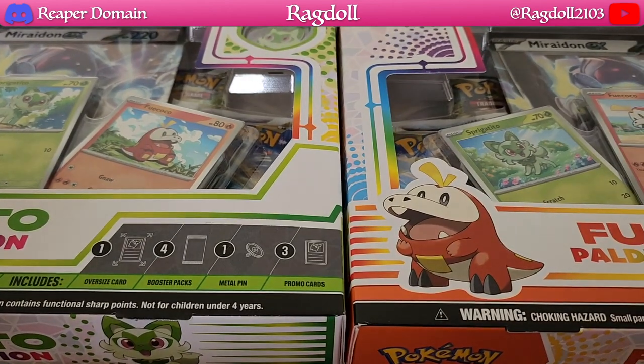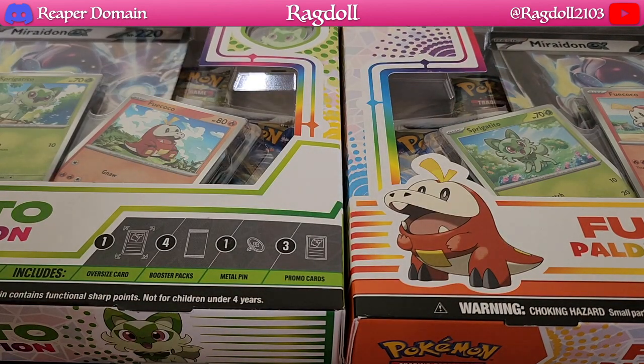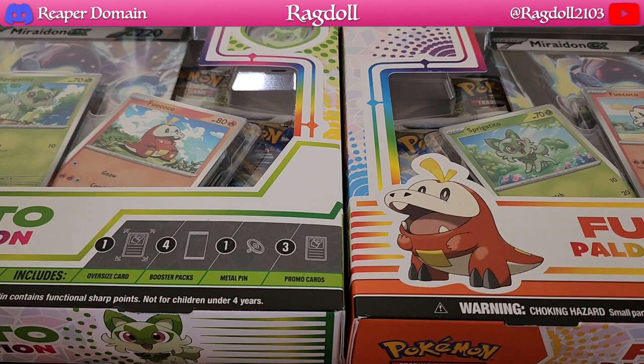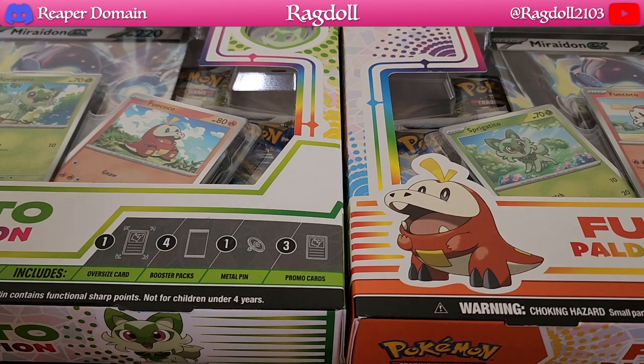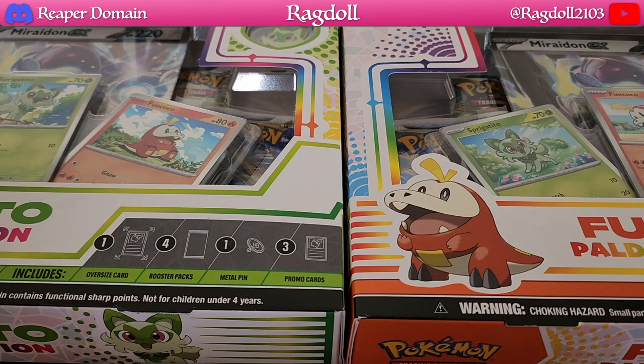As for the jumbo cards, I was really disappointed to find that there were only Miraidons available. I couldn't find Koraidon, which is meant to be the other promo. Being that Miraidon is seemingly the least popular one, it does seem like we will be getting a lot of Miraidons out there. I've been seeing more of these products in stores but only the ones with Miraidon as the jumbo card, which is a disappointment.